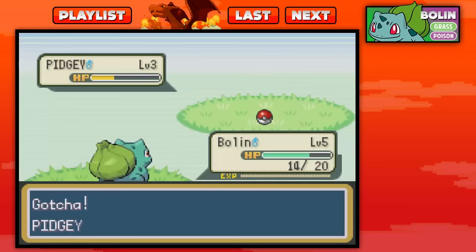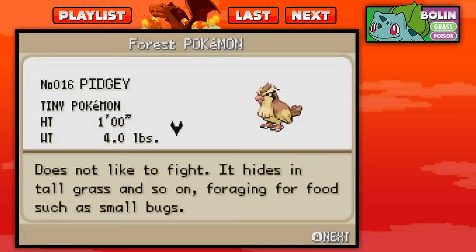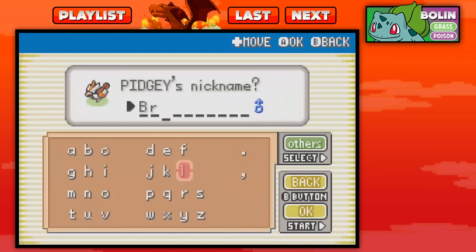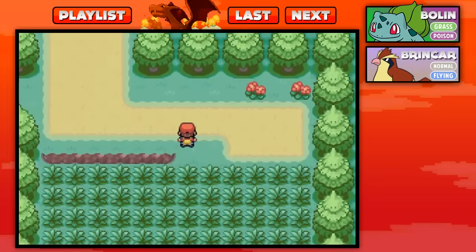I do have a nickname ready for this Pidgey. I think it's going to be an awesome Pokemon. It's the forest Pokemon, height one foot, weight four pounds — does not like to fight, hides in tall grass, foraging for food such as small bugs. It looks like a very happy Pidgey, so I'm going to give it a Spanish nickname. I like to do that. I'm going to call it Brincar, which means to jump for joy. Brincar has been added to our team and we are ready to make our way to Viridian City.